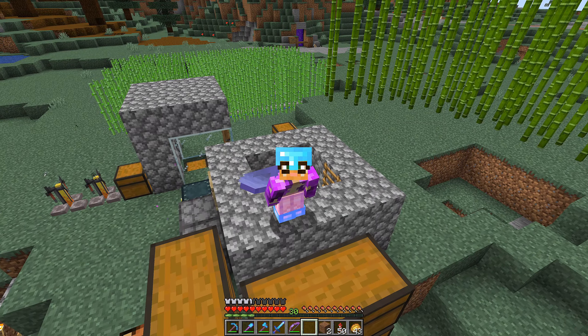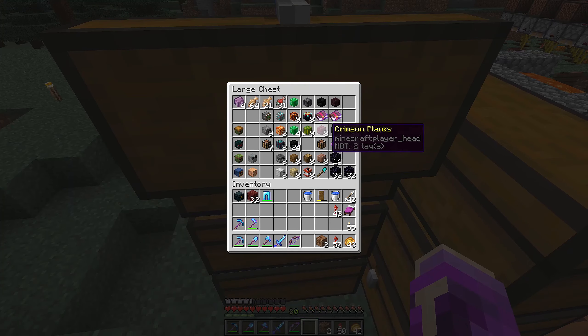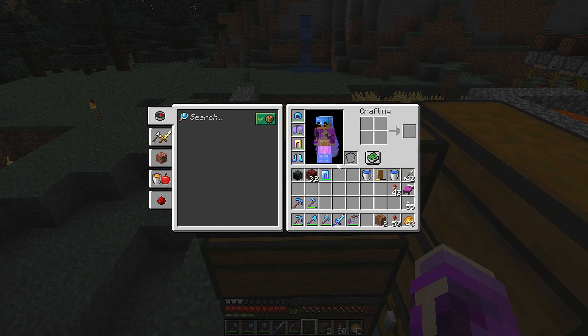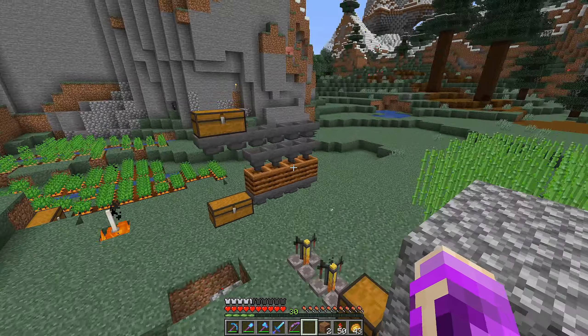Yep, this is how you trade on this server. Anyway, I got a lot of these micro blocks and I actually also got a Wither Skeleton skull — the very first Wither Skeleton skull here on this season for me. And I will actually use that for decoration, not to spawn in a Wither.